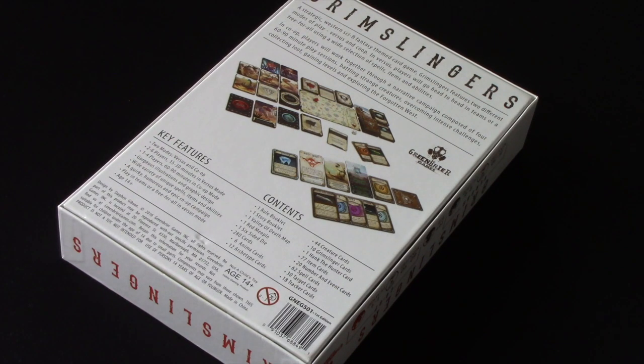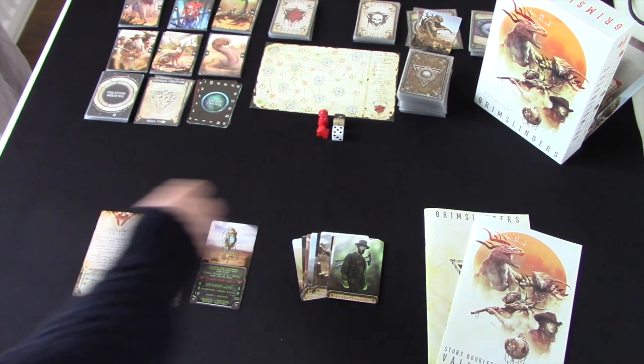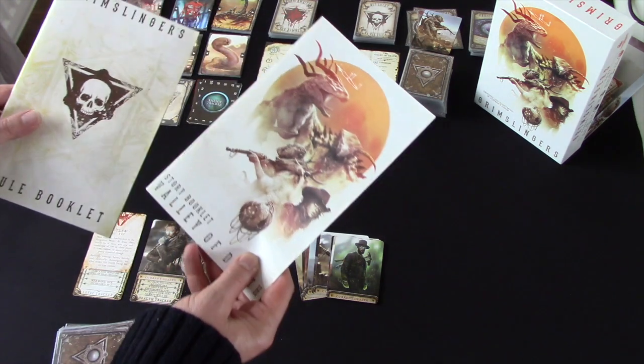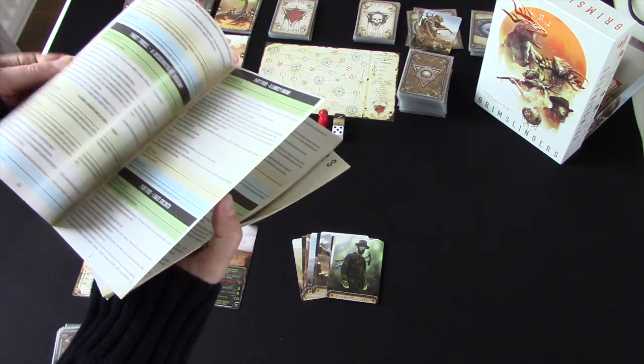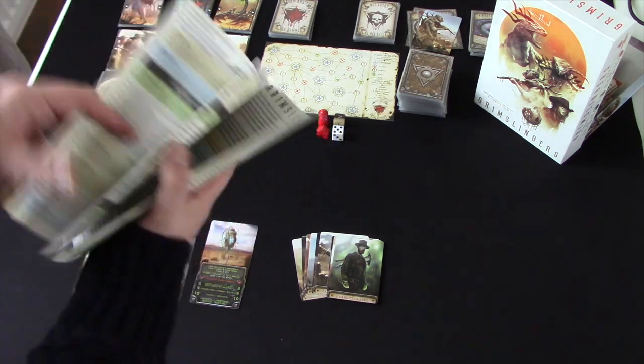A co-op campaign can be played solo or cooperatively, and that's what we're going to do. I'm going to hit you with the second scenario in that campaign. We're set up and ready to go, starting in chapter two, scenario two. This is the story booklet, and this is the rule booklet. The campaign is called Tall Tales, where each section is split into chapters.